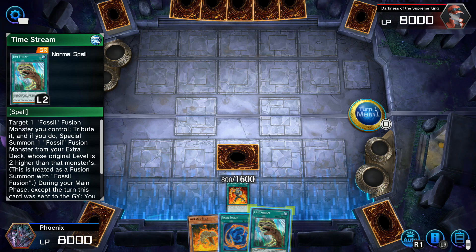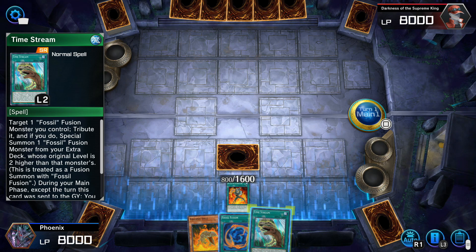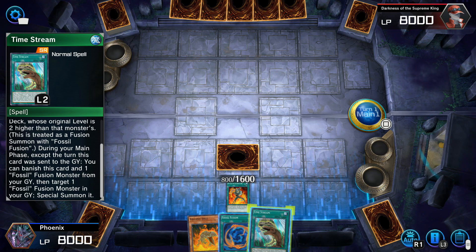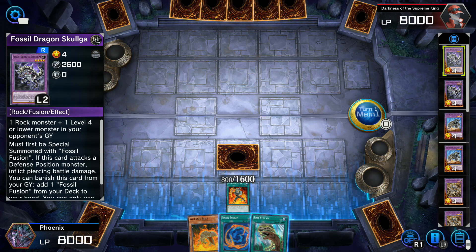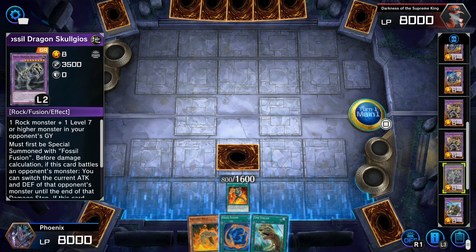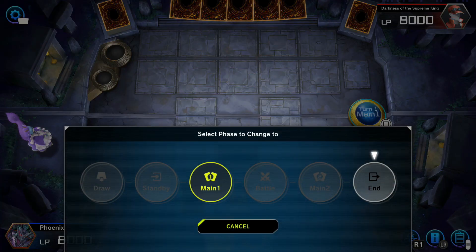Interesting. Attack up one Fossil Fusion Monster you control, tribute it, and if you do, special summon one Fossil Fusion Monster from your extra deck whose original level is two higher than that monster's. This is treated as a fusion summon with Fossil Fusion. Let's see what we actually have here. Fossil Dragon Skelgeos — that has the highest attack. We're going to end our turn there, because there's not really much we can do here. I'll just put you down for the hell of it and end my turn.